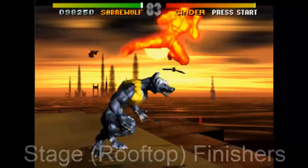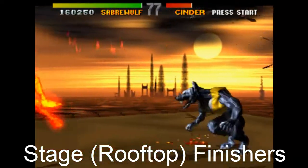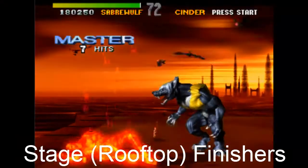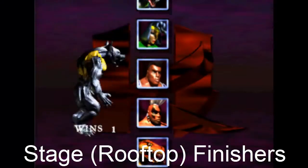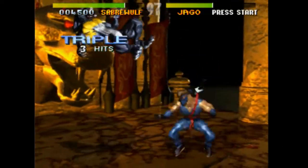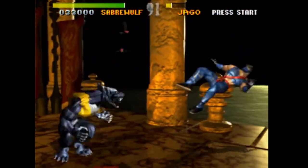First up: stage or rooftop finishers. This is kind of iffy — it's been semi-confirmed, but it might be for Season 2. We haven't seen it yet, though it's been hinted at. Spira's full gore stage might include a rooftop or stage finisher. It was originally thought that Cinder's stage had one due to the huge spider that appears during the ultra, but so far we haven't seen any stage or rooftop finishers. As of yet, it's a no.